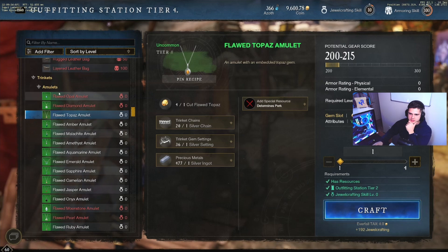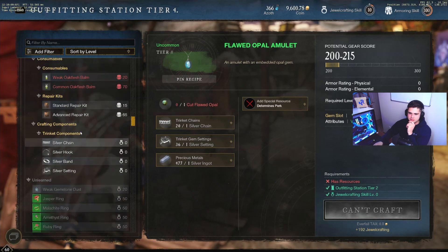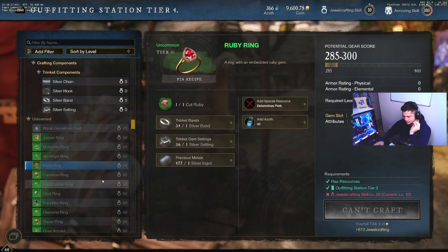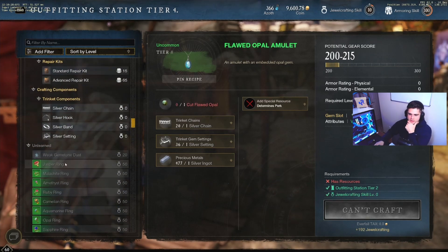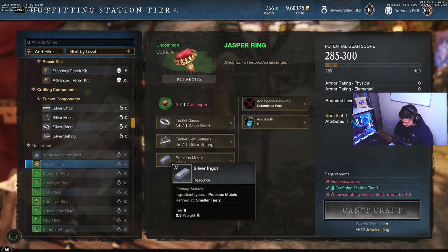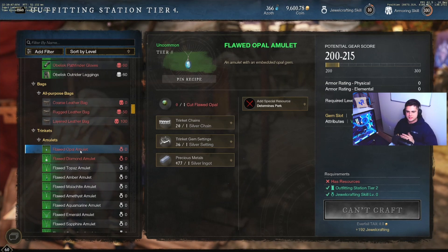Going down to the jewel cutting section for the amulets and whatnot, from what I found the best items to make up to level 100 are going to be these flawed ones right here — the flawed amulet, the pearl, and all these different ones. Even if you go with the weak gemstone dust or other options, they take a lot more motes and wisps. For one of these necklaces I can make seven for the same mote cost as one of the other type. Just one of those takes about 15 motes, but these flawed ones take only two motes each.